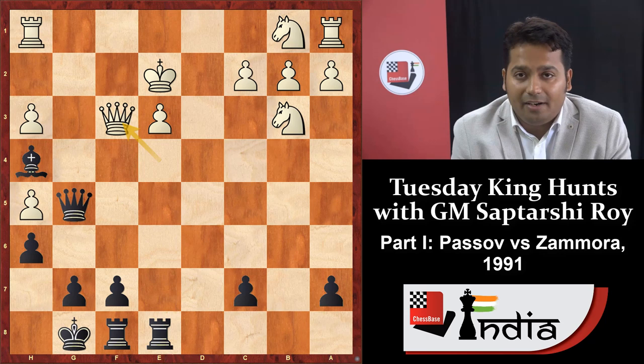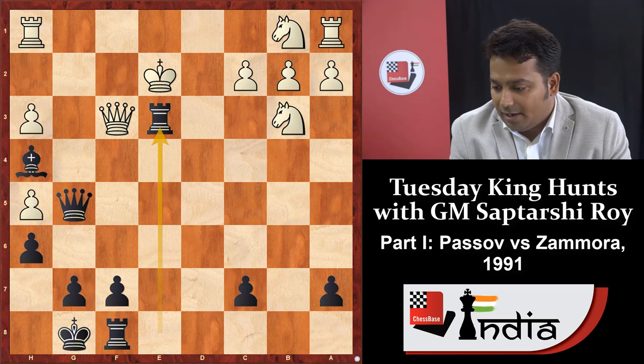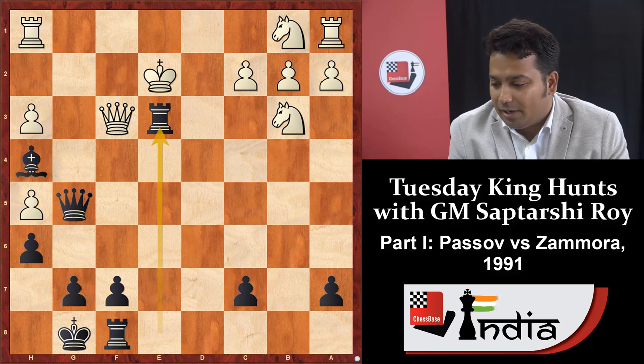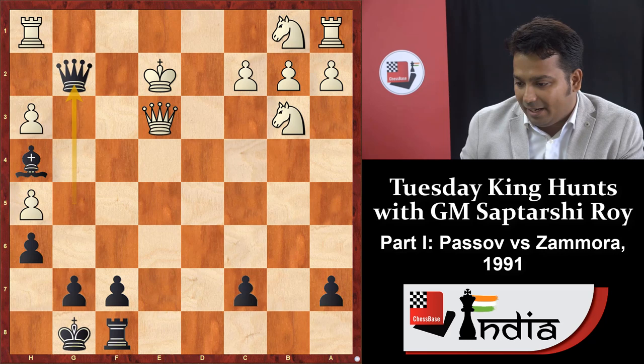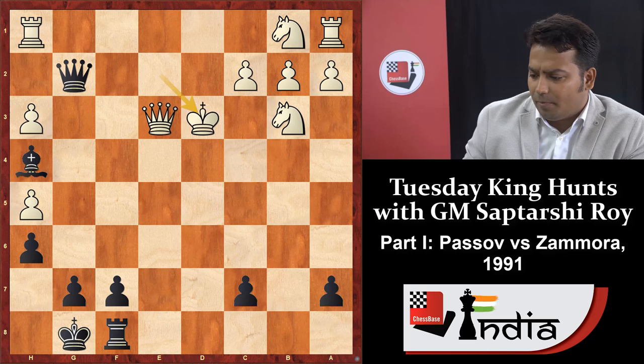The move played was rook into e3 — double exclamation! Why did black play rook into e3? White's idea was knight c3 and rook g1. After rook into e3, queen takes e3, queen g2 — if king d1, black immediately reacts with queen into h1, and again king e2, queen g2, and later rook d8 check. White played king d3 and rook d8.